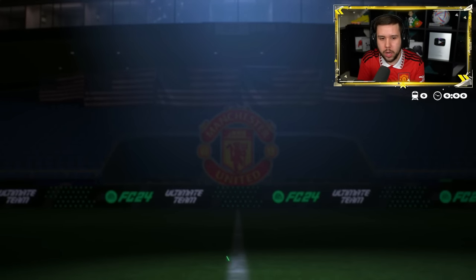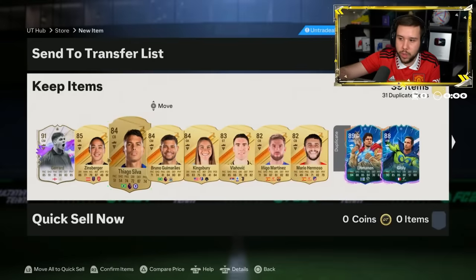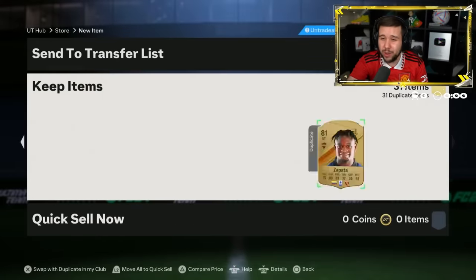Who else have we got? Anyone else behind here - it's taking a while to load. Pretty much the entire pack is dupes, but Gerard is really nice. He goes for around 600,000 coins - insanely usable. The other three players guaranteed are Champions League heroes.